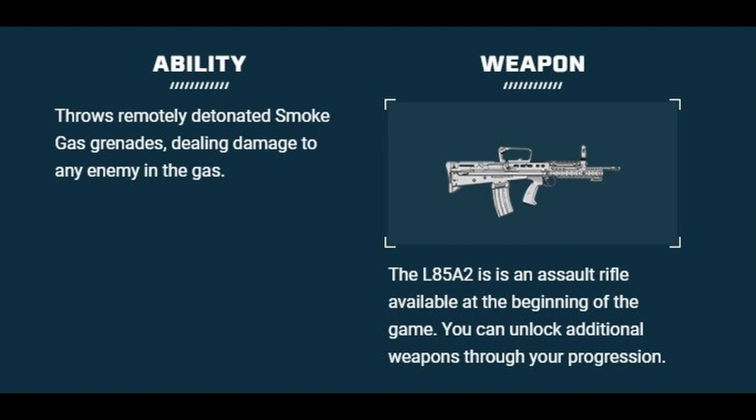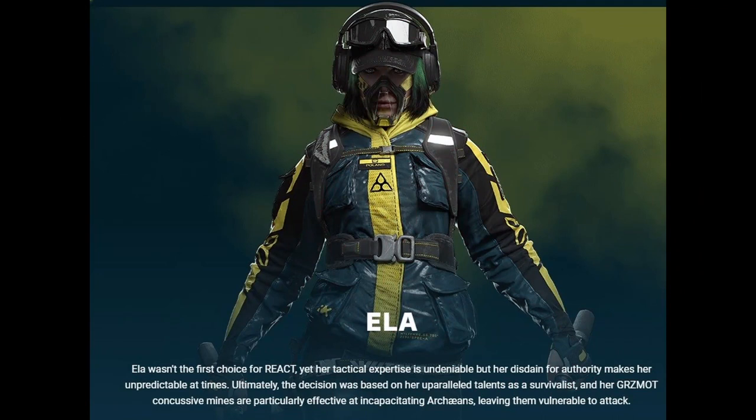Next we got Ela — and Ela is looking like a badass here, she is not playing games. She wasn't the first choice for REACT, maybe that's why she looks that way — she was picked last, but damn she looks ready for business. Her Grzmot concussive mines were always nice in Siege — you throw them over doors, around entryways, people run in and it just fucks their world up. You run into this room, you are pretty much going to die.